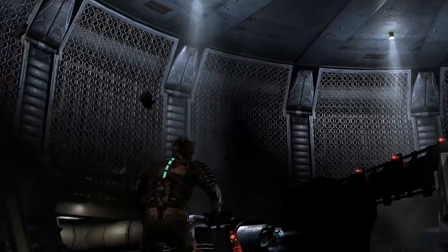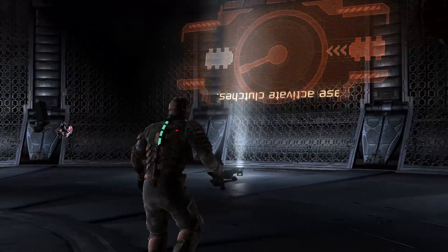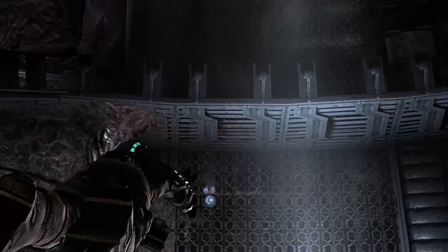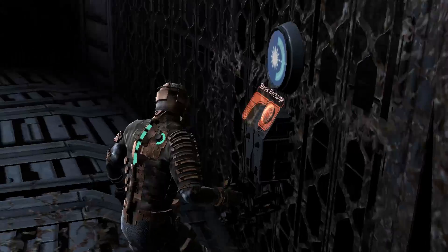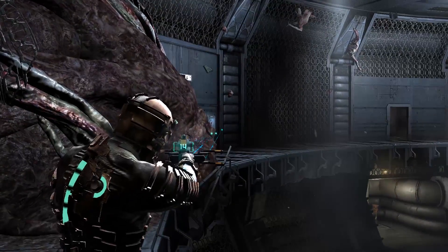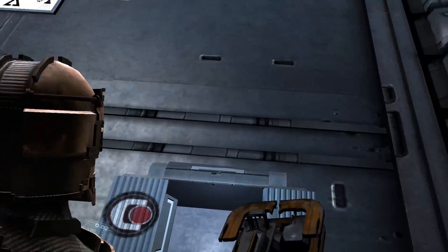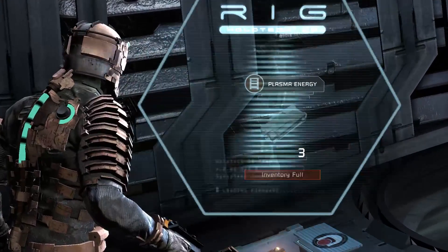There doesn't appear to be one down here. Jump on the ceiling — now everything's upside down. Is that one? Yes! Give me that stasis baby. That's where we came in over there. Actually, there's something on the wall over there. Apparently I can't pick up whatever it is. Plasma energy. My inventory is so full.